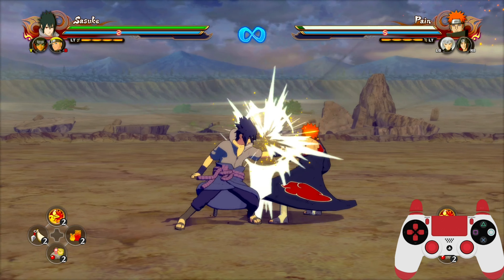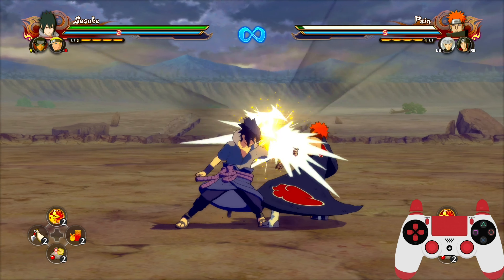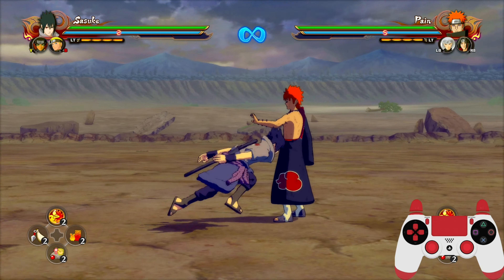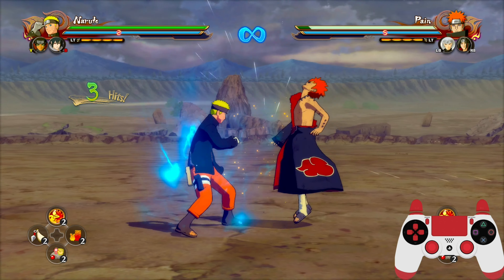And then we have jumping — it's just a jump cancel for getting out of combos. Most people should know that by now. Now moving on to jutsu or chakra kunai: that happens even faster than a grab.